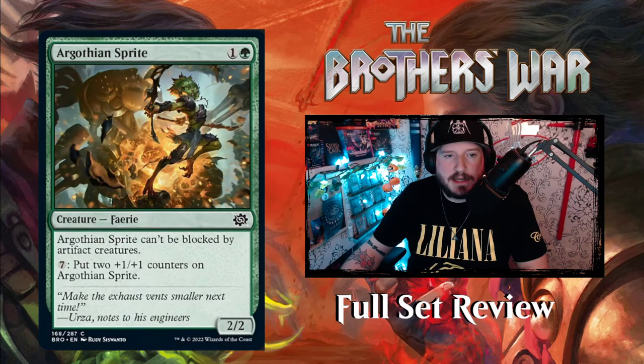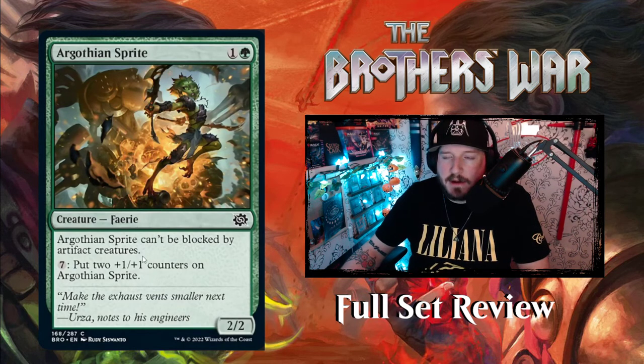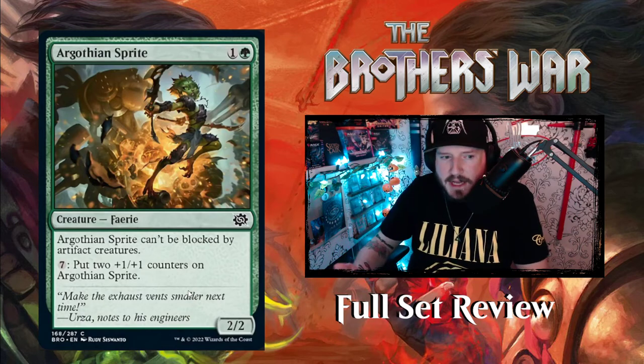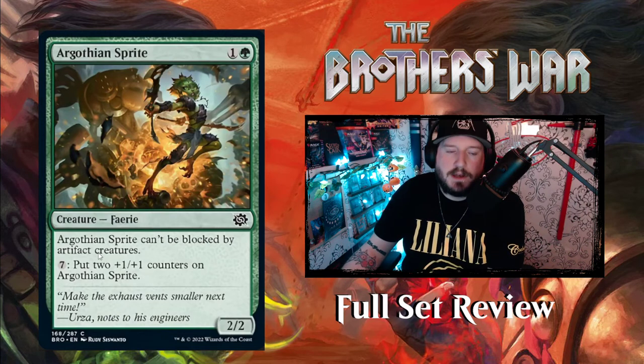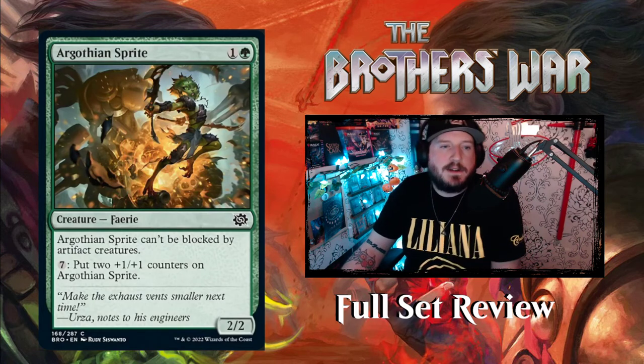Next we have Argothian Sprite — a new fairy! 1 and a green for a 2-2 Fairy creature. Argothian Sprite can't be blocked by artifact creatures, and you can pay 7 to put two +1/+1 counters on it. It can play early game as a 2-2 that can't be blocked by artifacts, and it can grow in the late game — every 7 mana pumped in, it gets 2/2 bigger. For 7 mana it becomes a 4-4, 14 mana a 6-6. Not too bad.